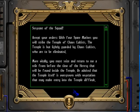Sergeant of the squad, accept your orders. With four Space Marines you will strike the temple of Chaos Cultists. The temple is but lightly guarded by Chaos Cultists who are to be eliminated. More vitally, you must seize and return to me a relic from before the time of the Heresy, that will be found inside the temple. Be advised that the temple itself is overgrown with vegetation that may make entry difficult. Fail me not — the relic must be ours. Service to the Imperium.